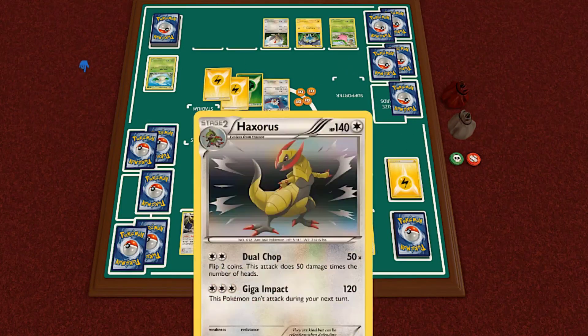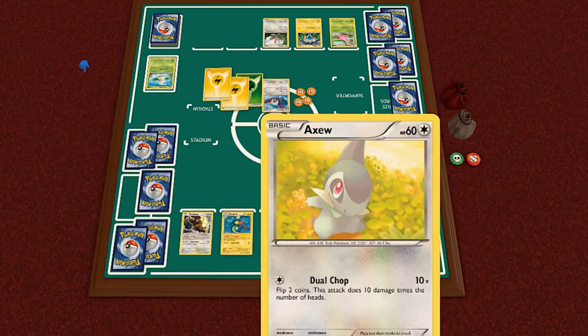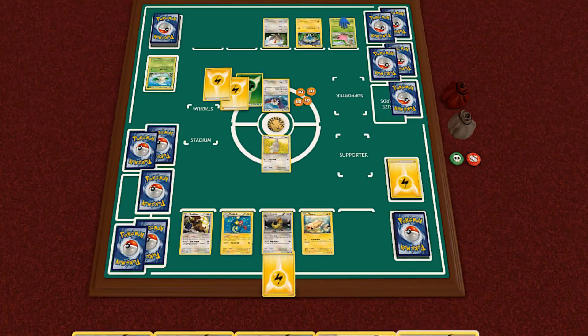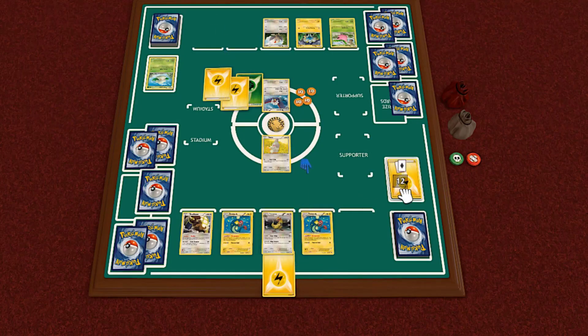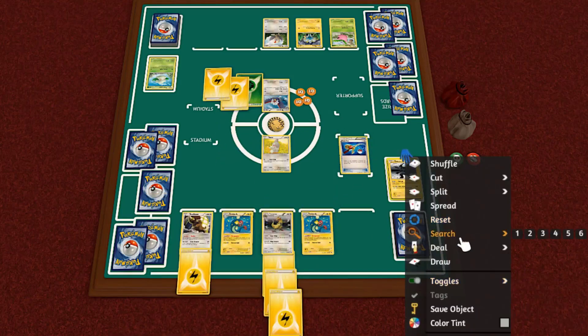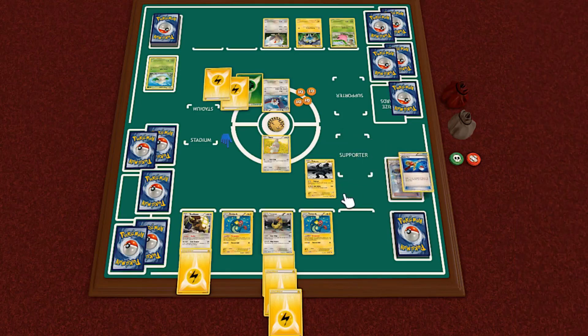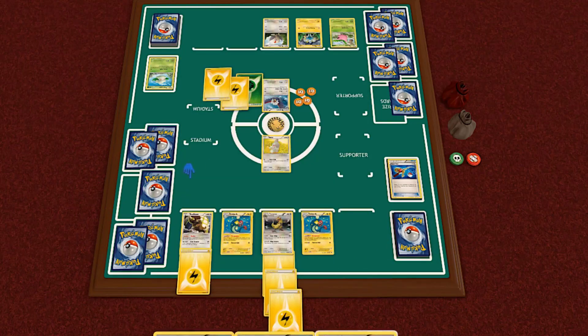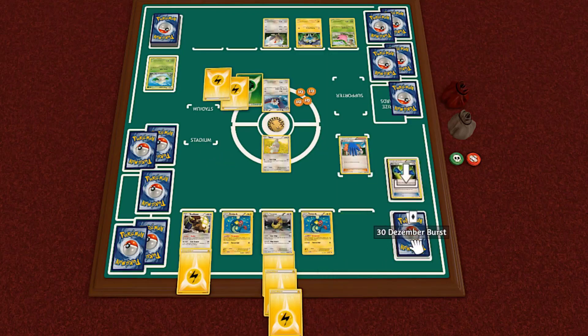Just like that our Zekrom drops. With Exp Share we transfer a Lightning Energy off it. I promote Axew instead of Haxorus because I wasn't ready yet. I draw a card and need to put Energy on Haxorus from the discard — finally done. Now I have two Dynamotors: the first activates its effect making Haxorus ready, the second sends Lightning Energy to Buffalant. I play Super Rod to shuffle Zekrom back into the deck, then Professor Juniper, discarding my hand including two Rare Candies I don't need, and draw seven new cards.